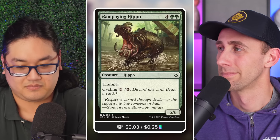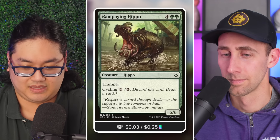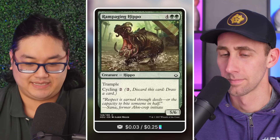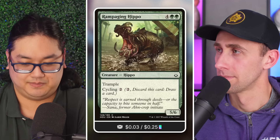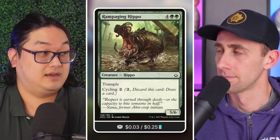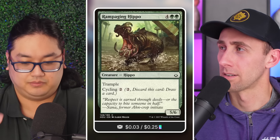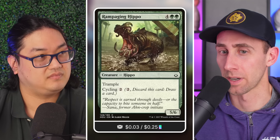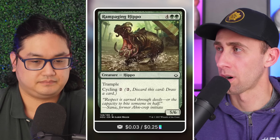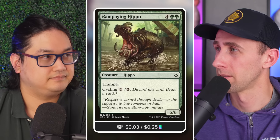Their interactions with other cards in the deck is what really makes them powerful. Take the commanders — Kaidel, for example. Basically, Kaidel filters colored mana into colorless mana, making the draw cost of those cycling effects lesser. From memory: Kaidel taps for colorless for each card you've drawn this turn.